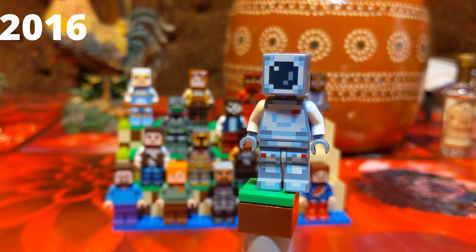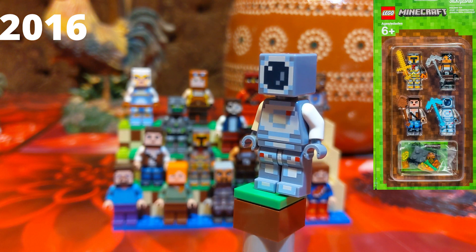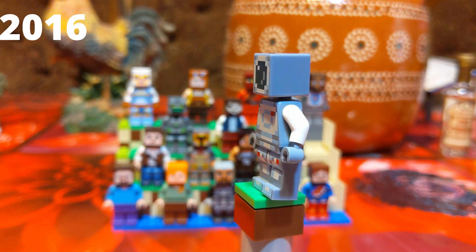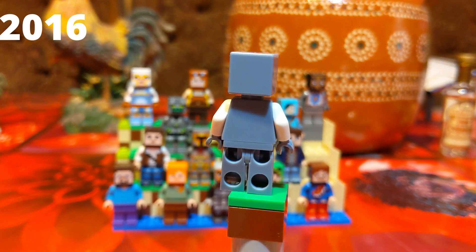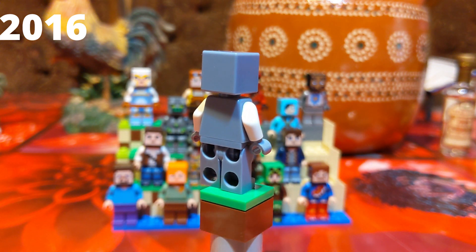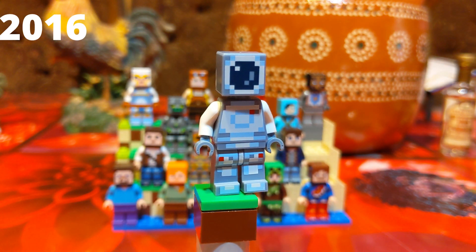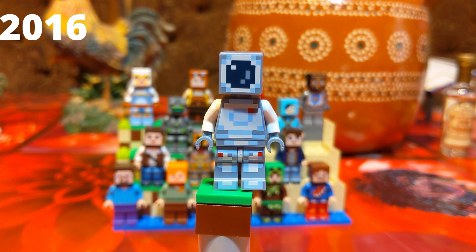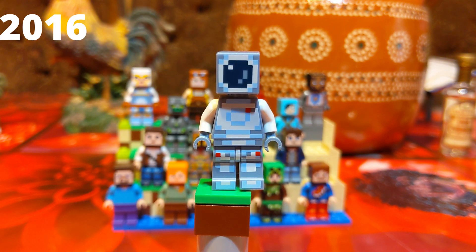Last but certainly not least from Skin Pack 2 — this astronaut. He's not officially called that, but come on, this guy's a freaking astronaut, or at the very least some cyborg type thing. He's really nice. I like the sand blue coloring all around. He has a good amount of detail on the helmet and a good amount going from the body all the way to the feet. Probably one of my favorites from all the skin packs combined.